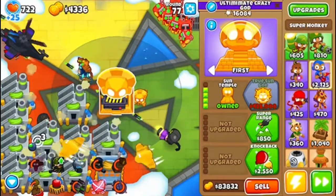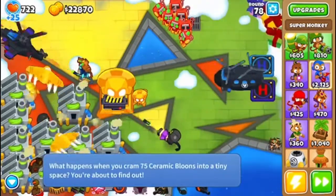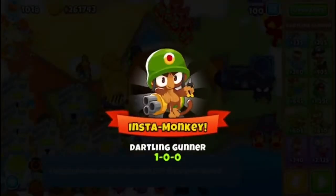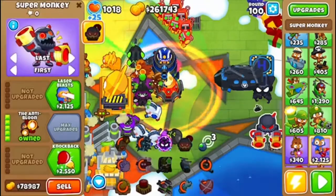I have the two planes — that's how you know that you did it right. Now we're going to be fast-forwarding to round 99. Apparently I forgot to turn on the recording and I skipped round 99. But we beat round 100! So I have Legend of the Night and the Anti-Bloon Gunner. Sold the Apache Prime.